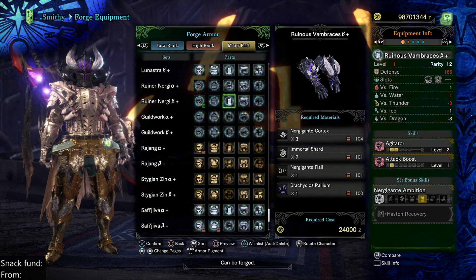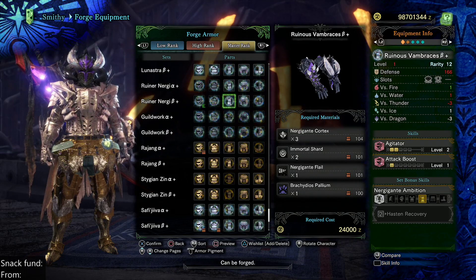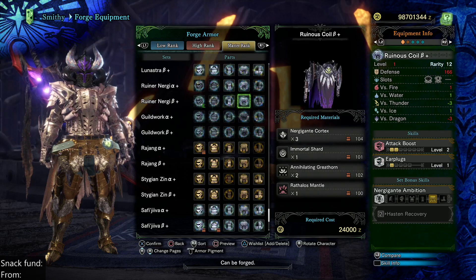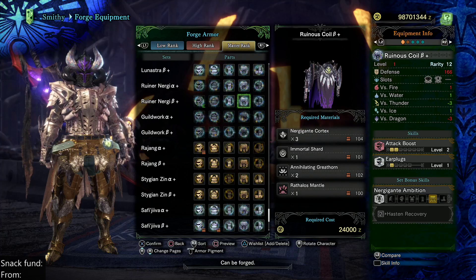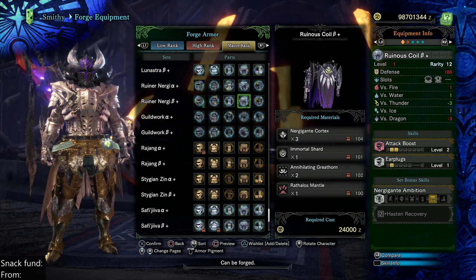We can have these arms — these are nice. Also the Coil's not bad either. More useful than two levels of earplugs anyways — having two levels of Attack Boost. So if this was Nergi Coil, let's try it.